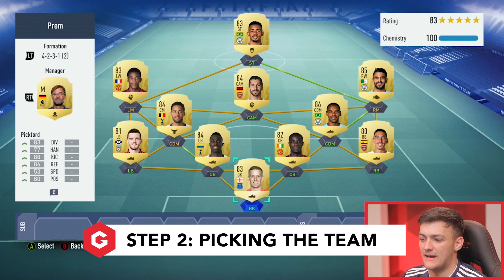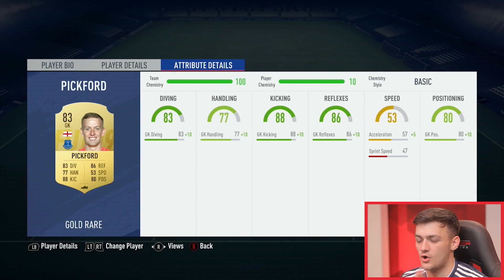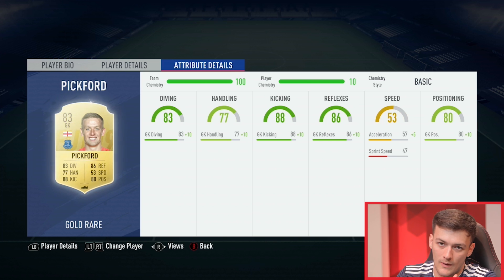On screen now is the team I've picked if I was starting FIFA with 100k. We have to have Jordan Pickford in net. Interestingly this FIFA, you actually need to have good kicking stats — even with someone like Courtois, every time the ball came to him under pressure he would literally shank it out of play. So I quickly realised I had to get De Gea in, which is obviously a step up from Pickford. Kicking is actually quite important this year, whereas in other FIFAs that would be the stat you'd overlook when picking a keeper.